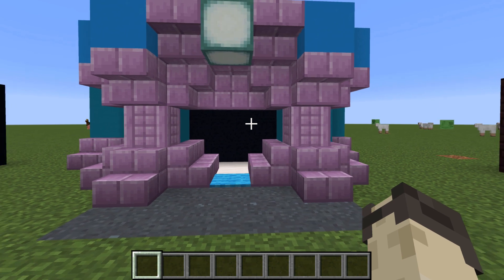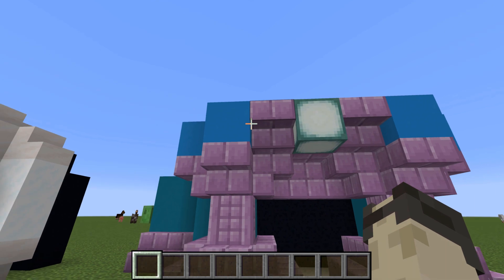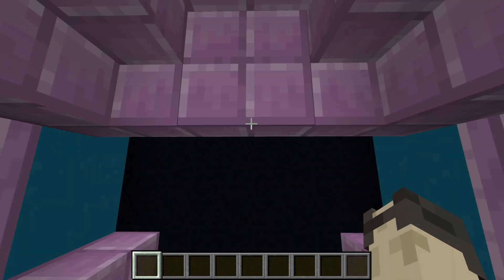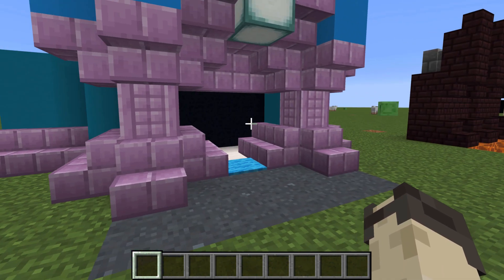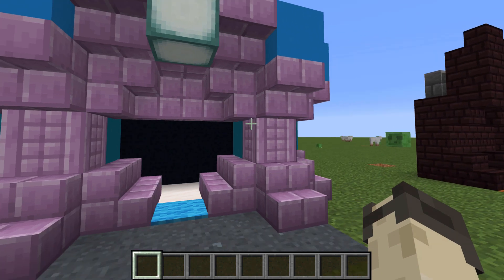This next build is a little bit more of a fantasy style build. As you can see it uses the purple blocks from the end cities and it uses some blue because blue and pink go nicely together. It has this little bit of concrete out in front and this would also not have a door but just be an open front. It would be well suited to a wall design, like a gatehouse, but you could also turn it into a little house with three other walls on the sides.